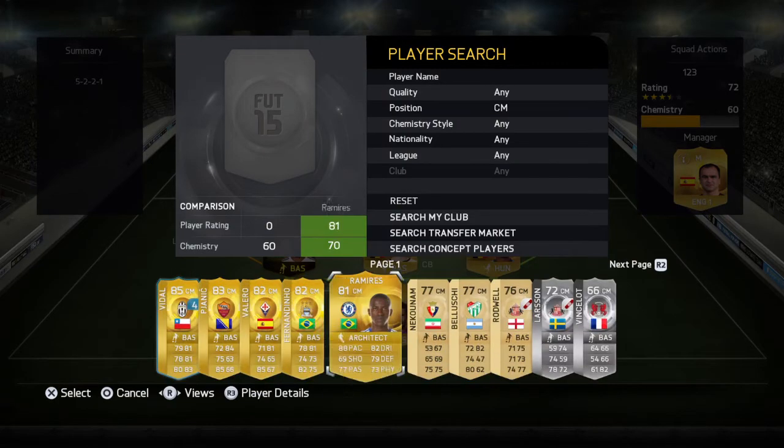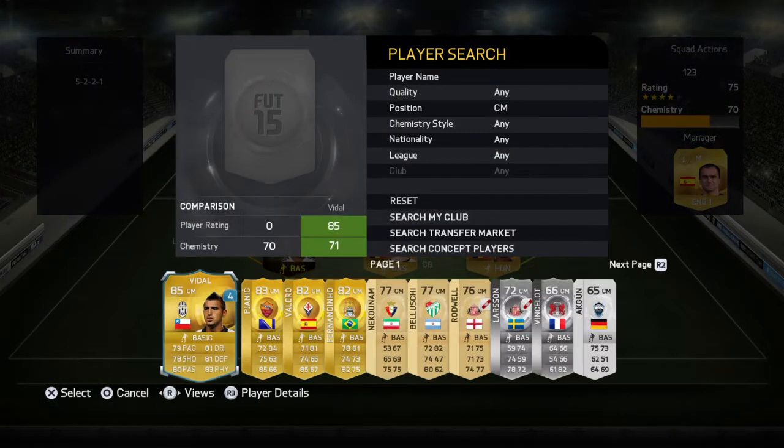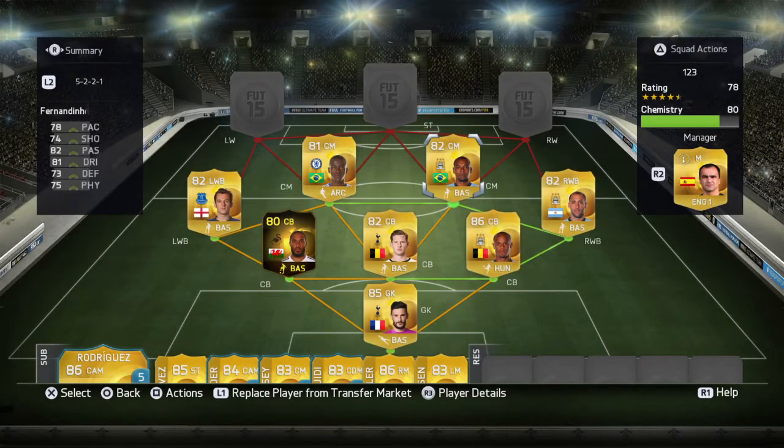Centre-mid, we're going to go for Ramirez, who's really good. He's got 88 pace, 82 dribbling, 77 passing, 73 physical, and 79 defending — just really good to play with. And alongside him, we're going to go for a Brazilian partnership with Fernandinho, who links up perfectly with Zabaleta as well.